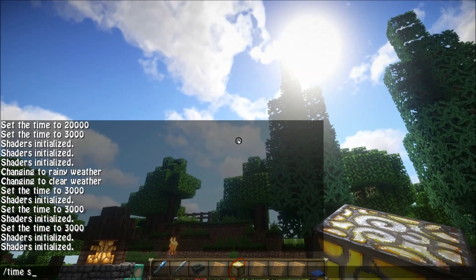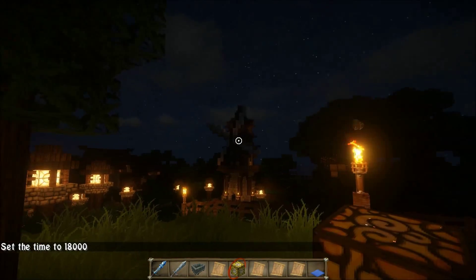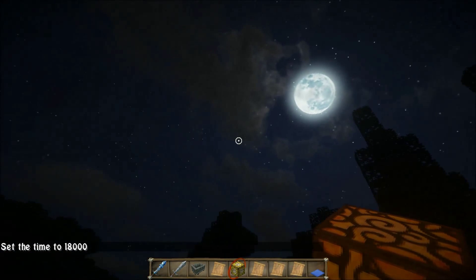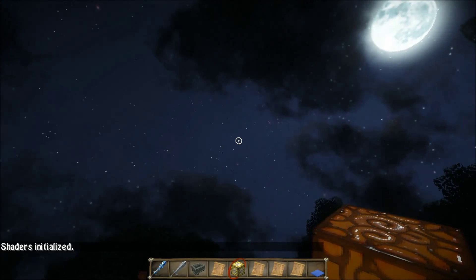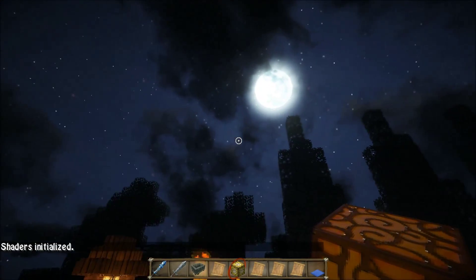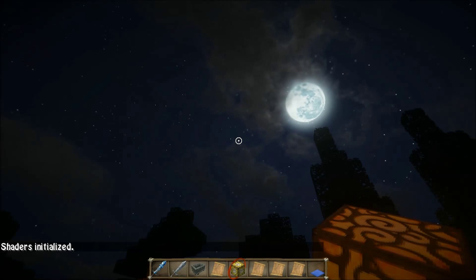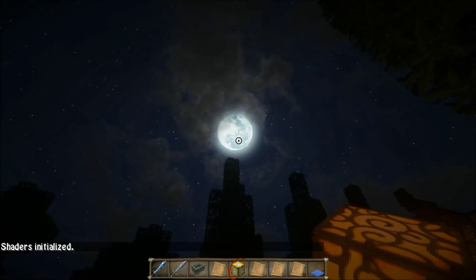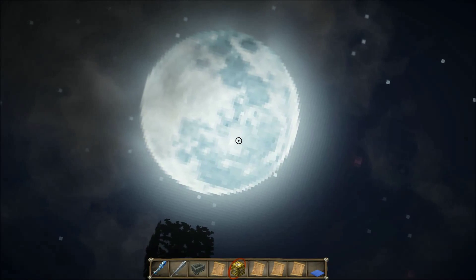One other thing I've changed is the nighttime sky, plus the colour of the clouds. If I quickly go back to my previous one, as you can see the sky was sort of like a tinge of blue and the clouds were really dark. But now it looks a lot better — even the moon looks a lot nicer. It's not as bright, and you can actually see some of the actual texture popping through it now.